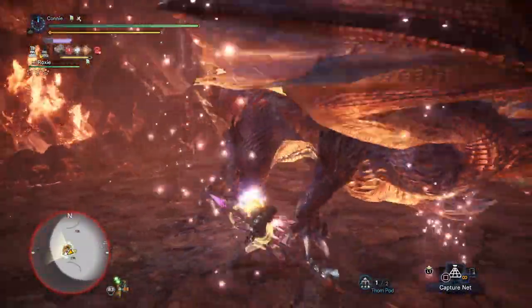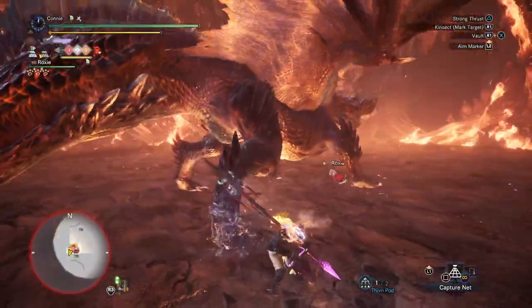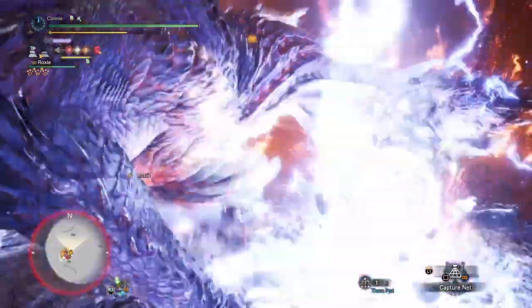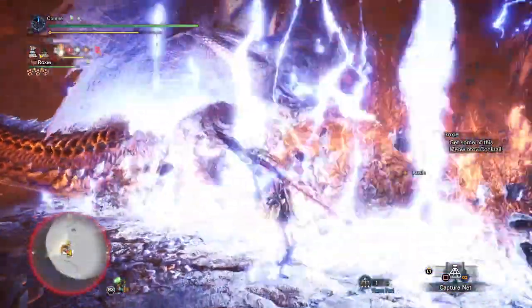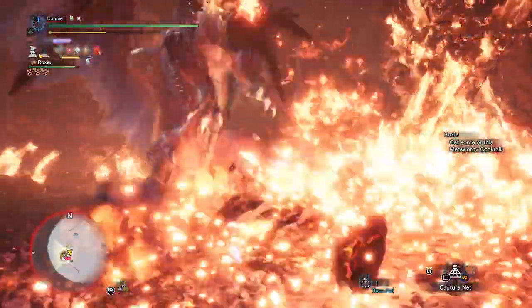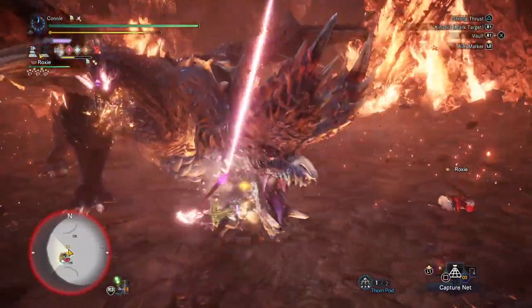If you weren't aware, the kinsect buff gives you something like — even without an elemental boost glaive — I think it gives you like plus 2.5 or maybe even 3.5 times your kinsect's elemental damage, so it really does make reaching that threshold really easy. You'll see me basically on half of his moves just trying to line up a pogo stick. Sometimes I get a bit too greedy and that does get me killed. Getting used to the momentum of controlling where the character goes with the pogo stick jump is definitely worth doing.